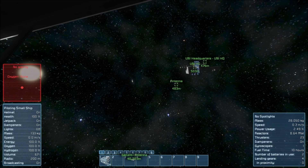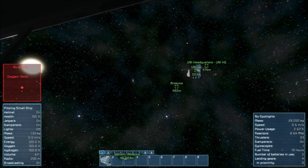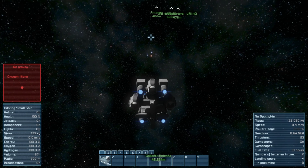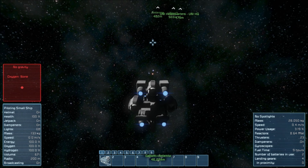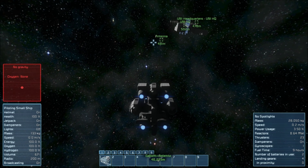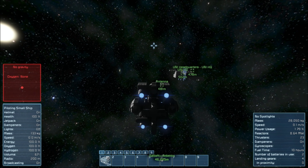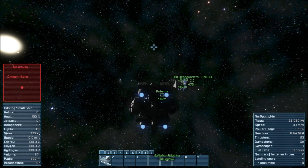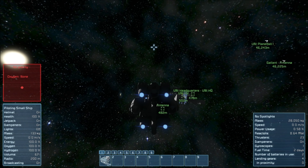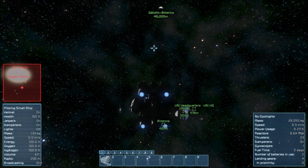Alright, well, I'm gonna have to get out of here and reload my game, apparently, because this is just ridiculous. But yeah, that's it folks — you do not need the hydrogen engines to get off planet. You don't need any hydrogen whatsoever. You just need a little Space Engineers know-how.